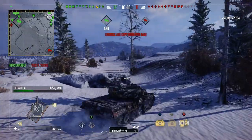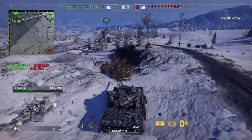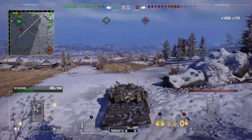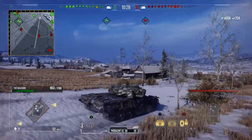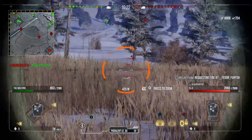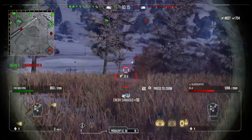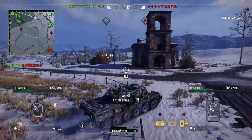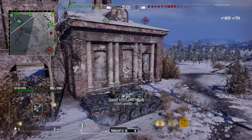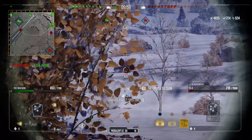I don't trust the TDs defending our base, so I'm going to help. We take the quick way down the hill and get toward a ridge line to shoot down range. There's a Type 61 spotted and an IS4 — we penned one, bounced one, got a second in, then a third. I'm surprised we got three out of four into the IS4 because its side armor is a pain to pen at distance with the Machine's APCR pen.